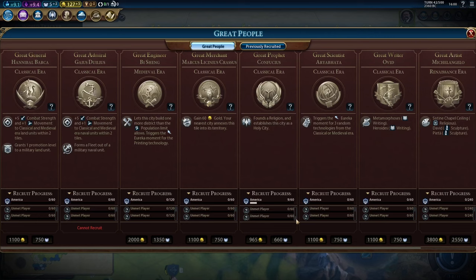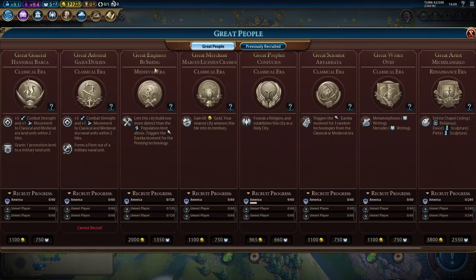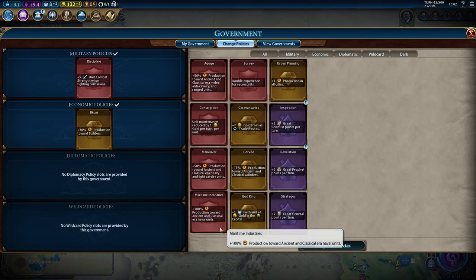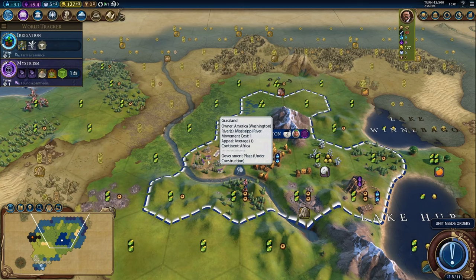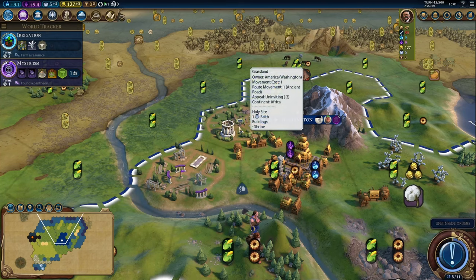The other AIs are not making any great prophet points. But if we really wanted to push towards that great prophet quickly, we can use civic cards to boost our great person production as well. For instance, in mysticism, the revelation card gives us plus 2 great prophet points per turn. Unfortunately we don't have any wild card slots yet, but we will once we research political philosophy and change our government. We're putting down a government plaza — and remember a holy site next to a completed government plaza gets another adjacency bonus, so it'll be earning two faith per turn.